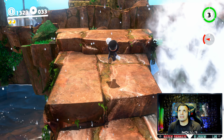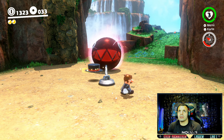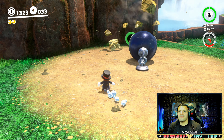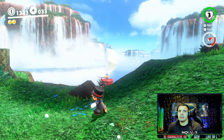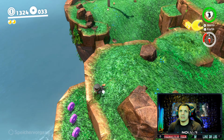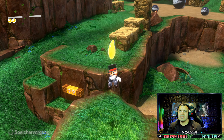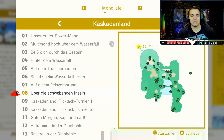Es geht weiter. Wir sind hier im schönen Kaskadenland. Hallo. Kann man da dagegen ballern. Dann kommen wir nämlich hier rein. Könnt ihr alles erst machen, wenn die Brudelshandel da ist, weil sonst ist der Kettenhund gar nicht da. Bevor wir uns den Mond grabben, erstmal hier den Checkpoint clearen. Und dann Coins für euch, nicht vergessen. Und dann den Mond reinschallern - auf einem Felsvorsprung. Hier findet ihr Power-Mond Nummer 8 über die schwebenden Inseln.